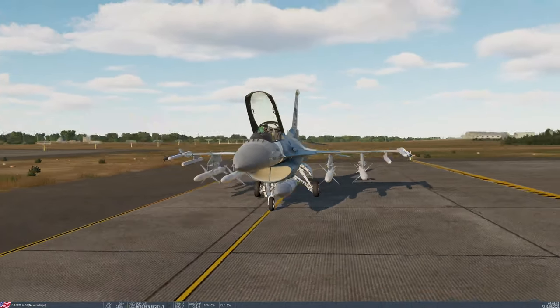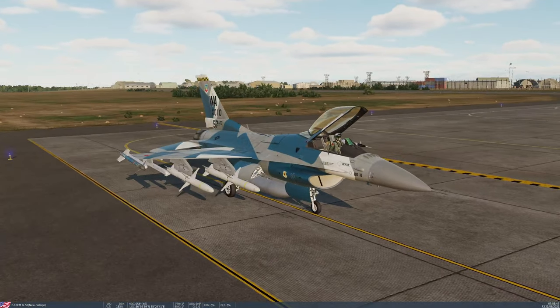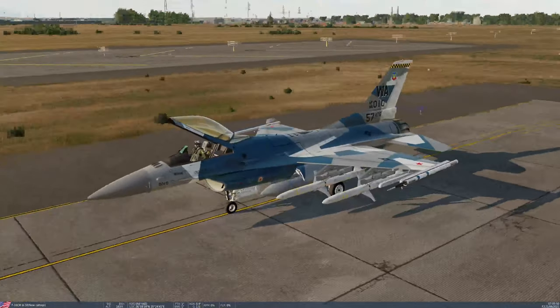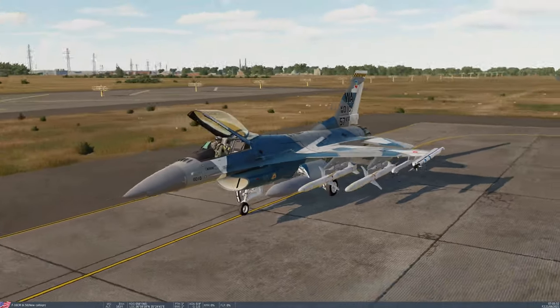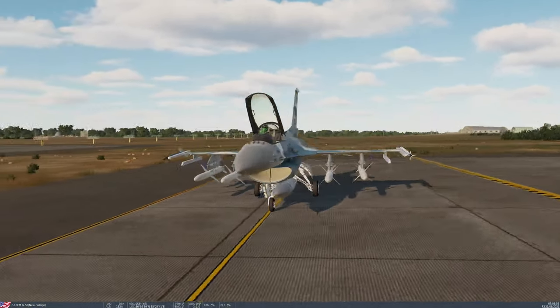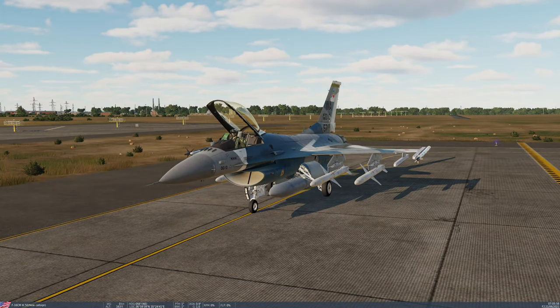Today you can see that I have four HARM missiles loaded on the jet — that is the maximum number you can carry. They can be carried on pylons 7, 6, 4, or 3. So that makes it quite a nice suppression of enemy air defences loadout. I'll get the aircraft in the air and see you on the way to the target.